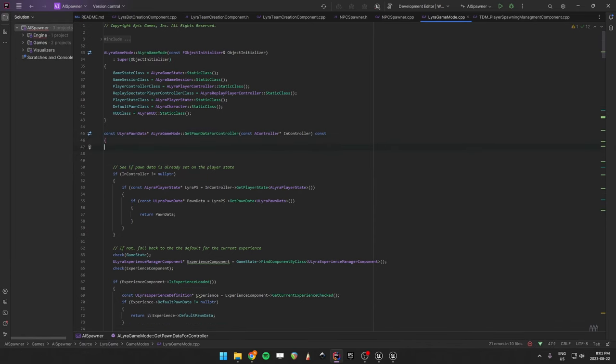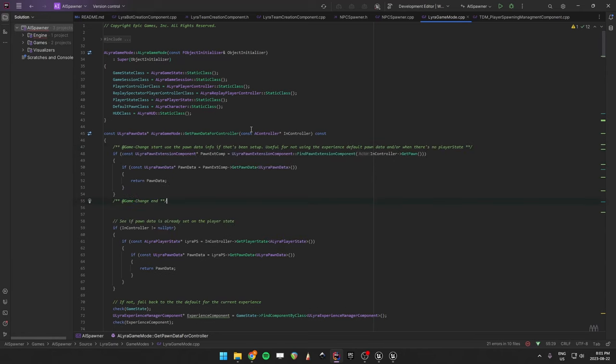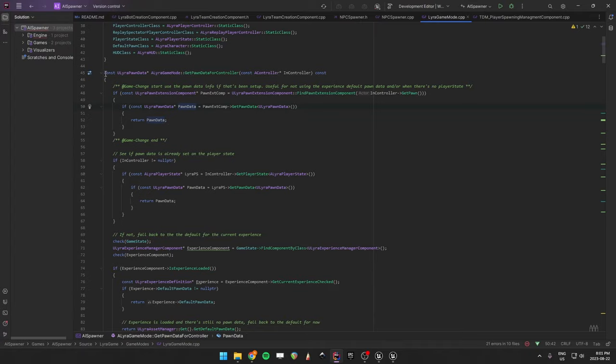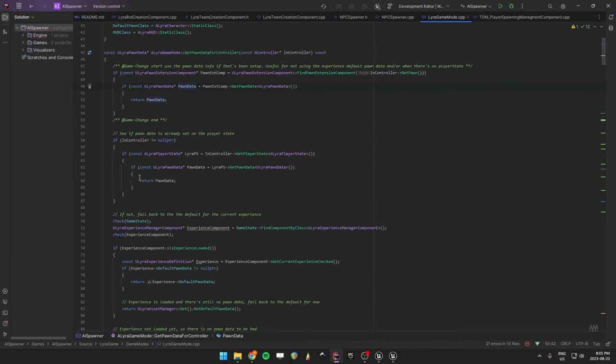Whenever we call get pawn data for controller, the first thing we want is to see if our pawn extension component already has pawn data, so that we get the right pawn data we mean to spawn. My GitHub code has the entirety of the function, but really you just need this chunk here. I surround these changes with a game-specific marker - where 'game' is the name of your game - just so I know which changes to re-add whenever updating Lyra, making merges less painful.